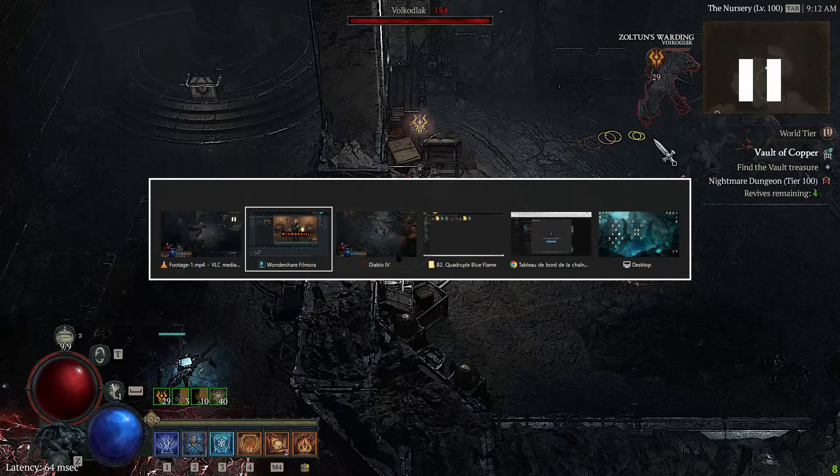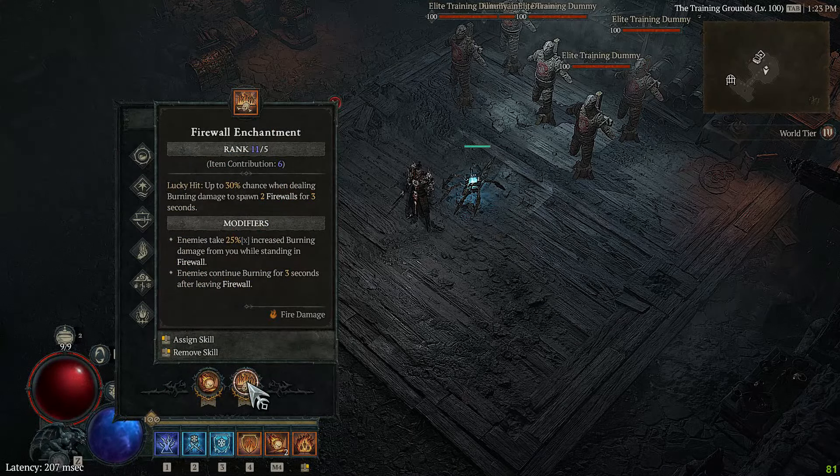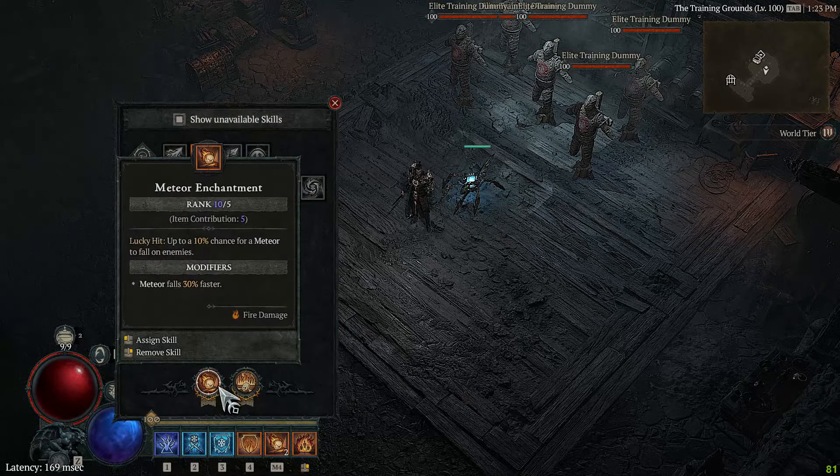Let me switch to the game to show you quickly. We're playing with two enchantments: meteor and firewall. This defines the burn version of meteor — you want things to proc off meteor, and you want firewall and meteor to proc every time you hit enemies. I'm not doing anything and it will auto-proc firewalls and auto-proc meteors; this is just going on by itself. You manually throw a few meteors here and there, but everything blows up by itself and you're free to cast incinerate on remaining enemies.